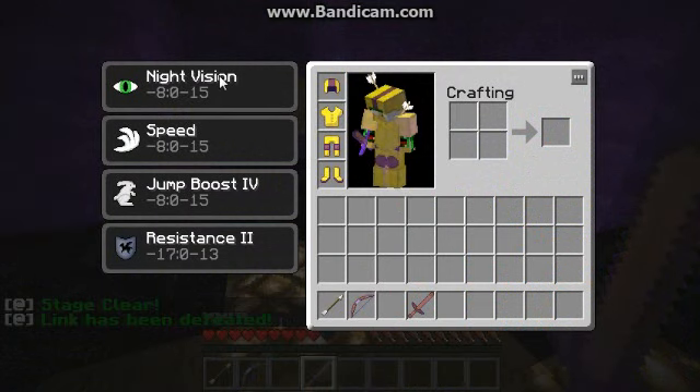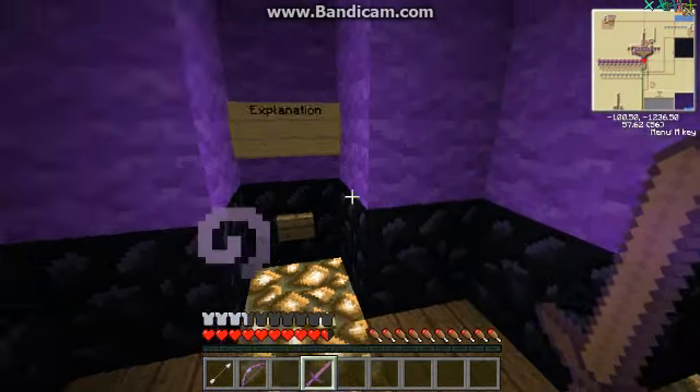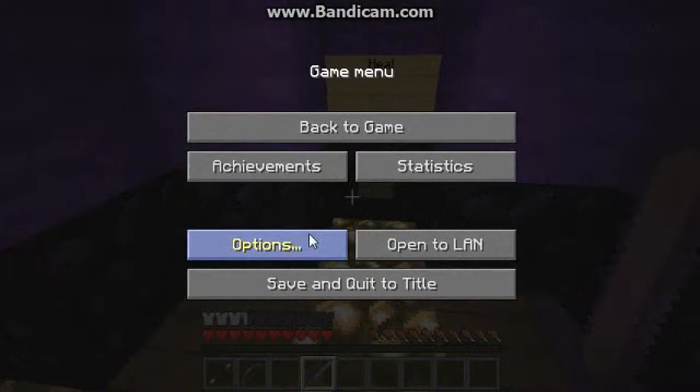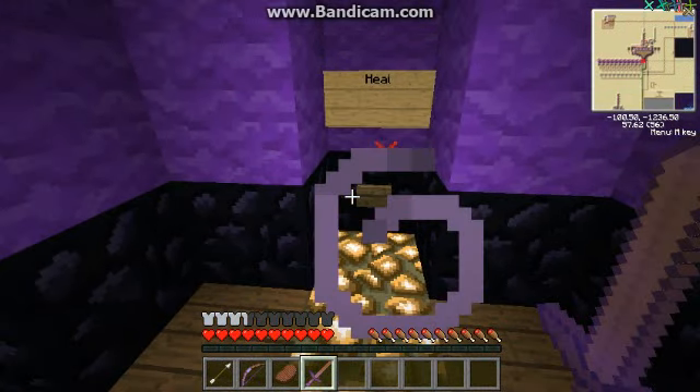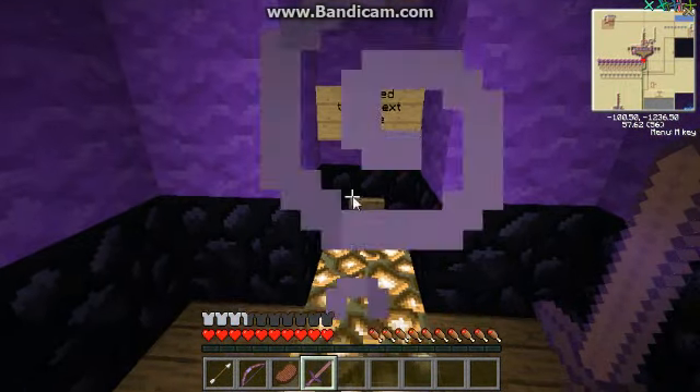Pikachu has lots of effects, such as Nightfish. Nightfish is standard speed, Jump Boost 4, and Resistance 2. The Resistance 2 is due to the fact that these mobs are actually quite tough. I'm going to change it to easy. Just a quick heal, and proceed to the next stage.